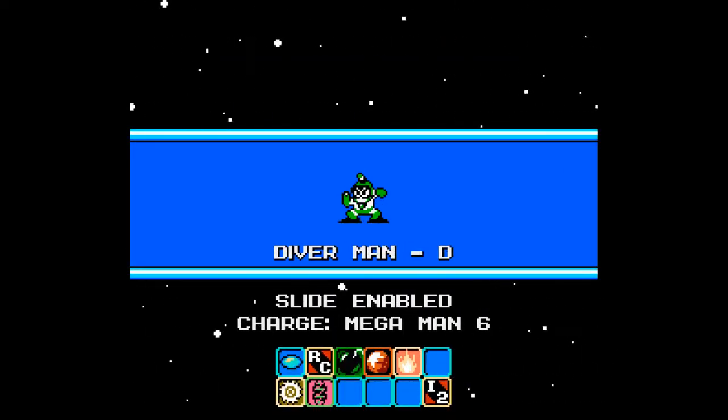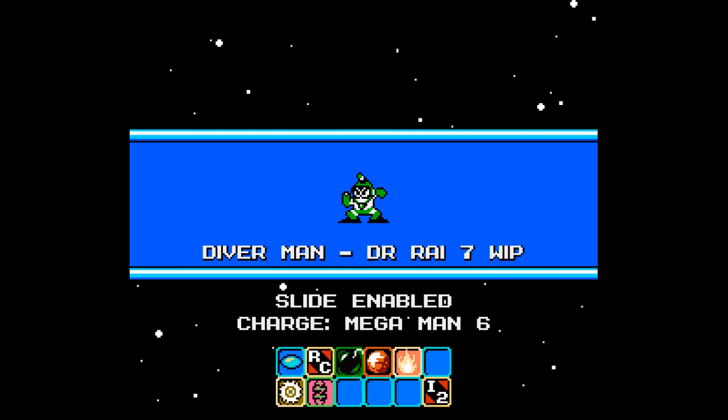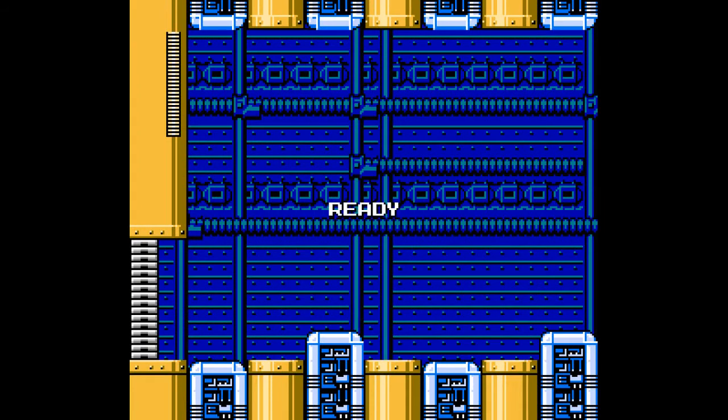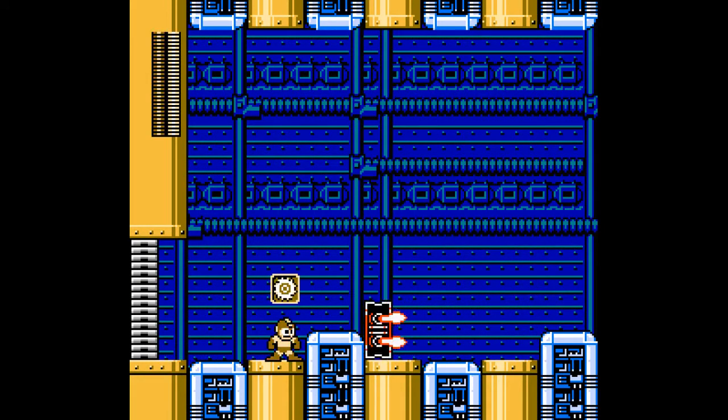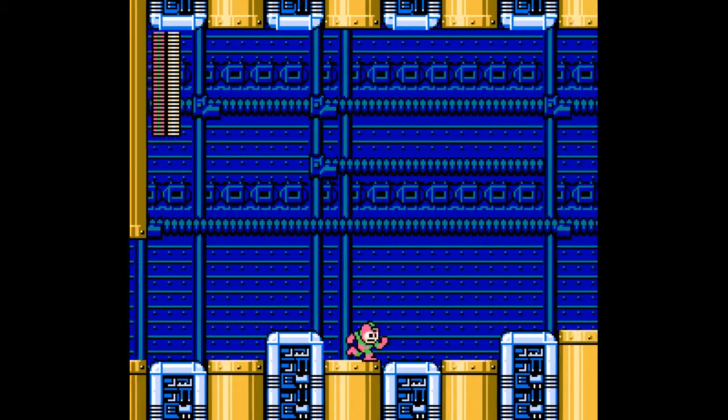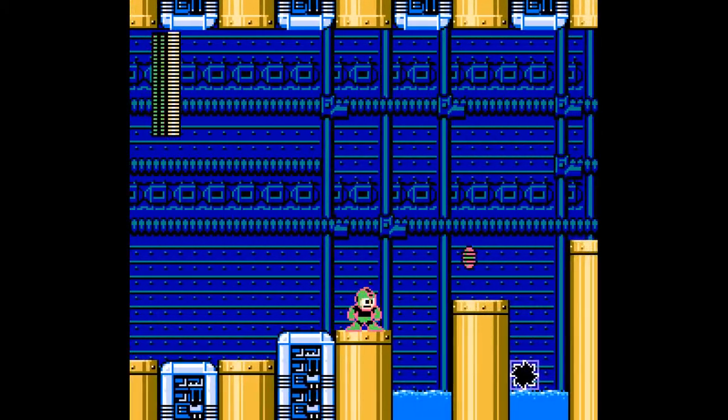Slide enabled, the George Mega Man 6. And we have a whole slew of weapons. We have the Swedish colors — very nice. That's neither here nor there.